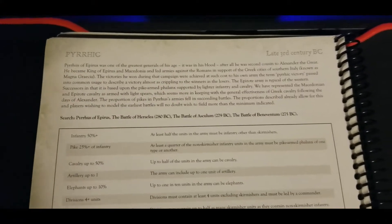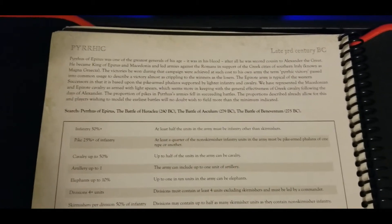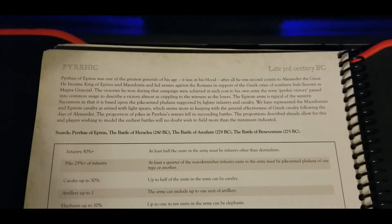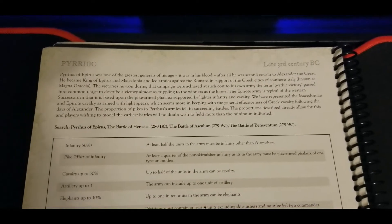Welcome back to the channel. We are continuing our Hail Caesar faction review series. Today we have what's called Pyrrhic — basically the list that will let you feature Pyrrhus of Epirus, another Macedonian or Alexandrian successor state, set in the late third century BC.